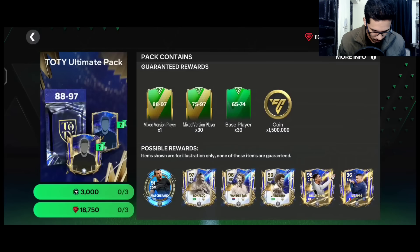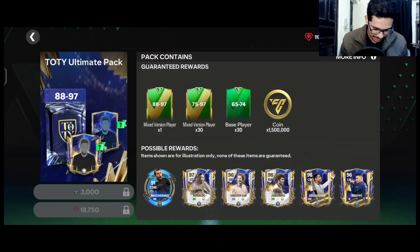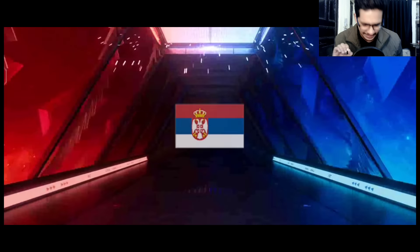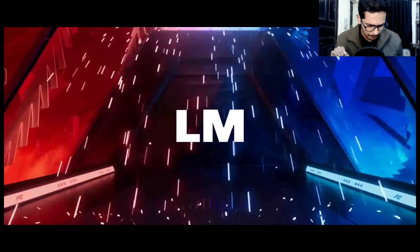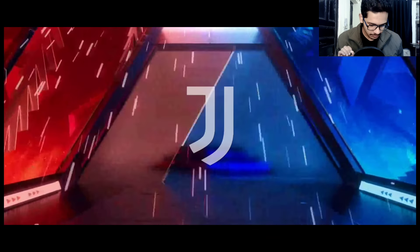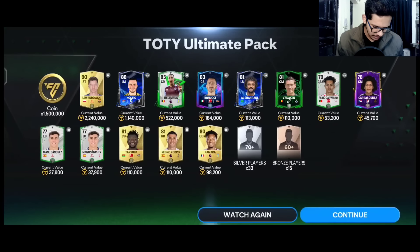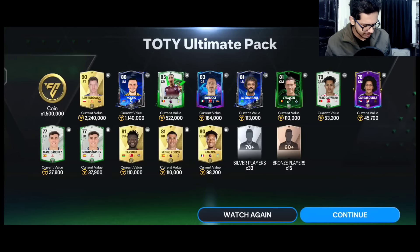Now it's time to open the three most premium packs — 88 to 97 rated. First pack — no Team of the Year walkout unfortunately. Left mid from Juventus — Kostic. We got Robert Lewandowski 90 rated — that's nice.